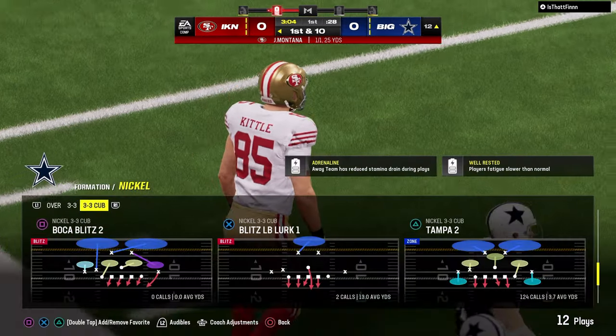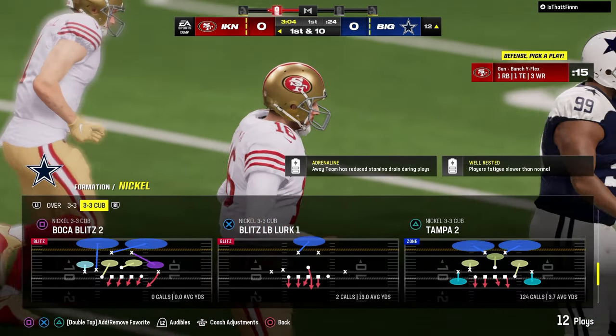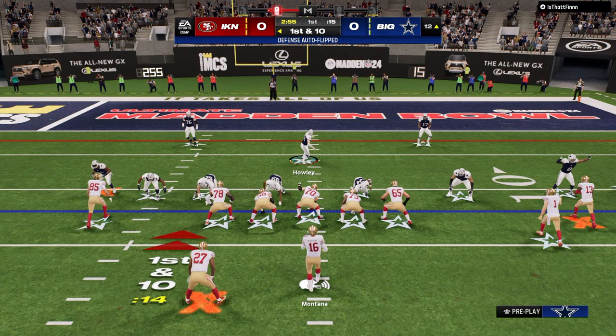He gets a nice corner route to the sideline. The first drive is always a feel-out drive — especially in head-to-head, you're trying to see what are they doing, why are they doing it, what are they trying to accomplish, where do they want to throw the ball. Those are things we're looking at here.